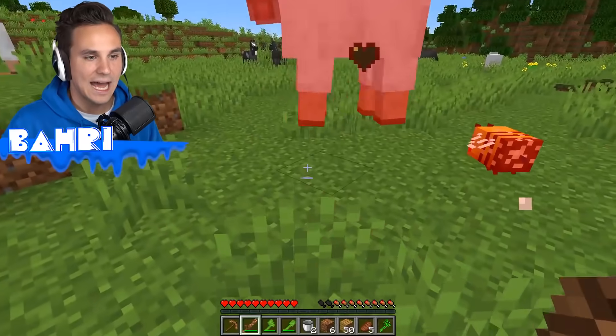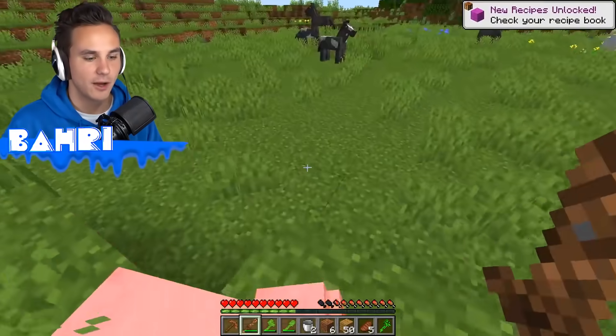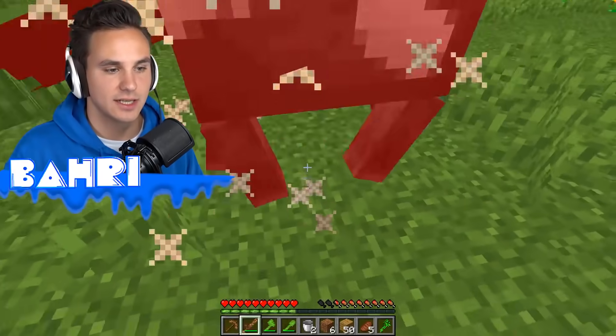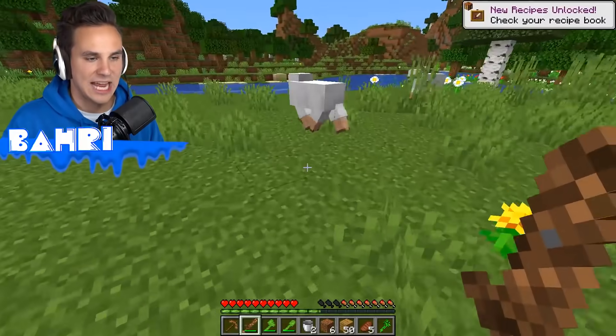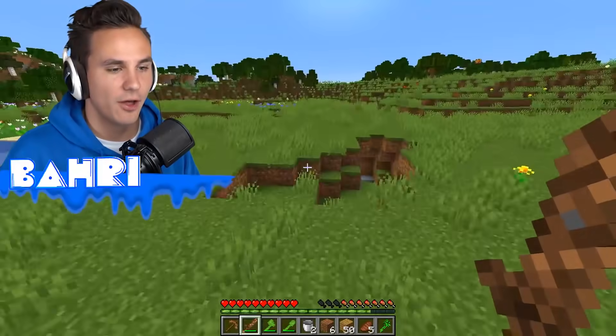Let's see what this sword can do. The dirty sword works pretty well — this thing works pretty much just as good as a regular sword. Come here, sheep, give me your guts. I'm dirtying all the animals in the area.